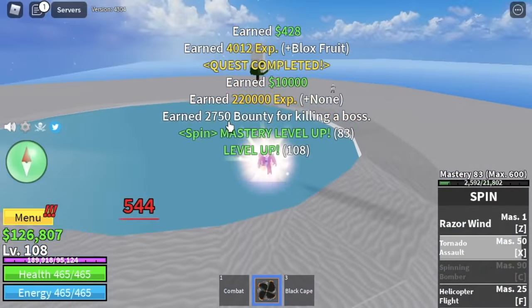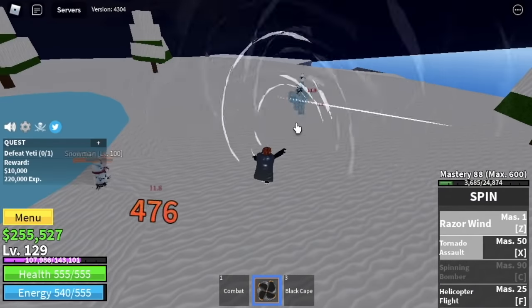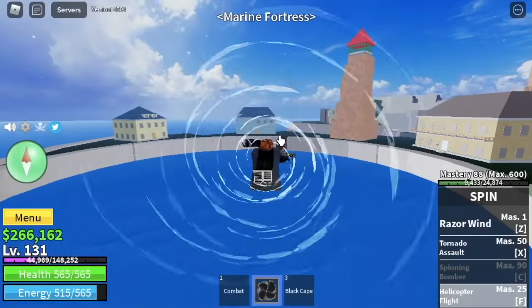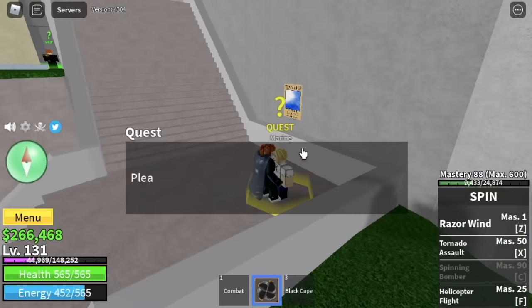After reaching level 130, stat check: Melee 74, Defense 74, 245 Blox Fruits. Next island is the Marine Fortress. From here on, everything will be a lot faster.